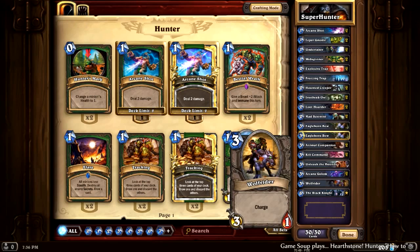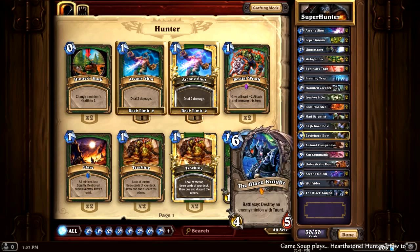Wolf Rider is a good finisher and also okay in the middle of the game. It gets taken care of easily, but it's three mana for three damage, and that's pretty much all we're trying to do in a Hunter deck — go face, do as much damage to their head as possible. So it's a pretty solid card.